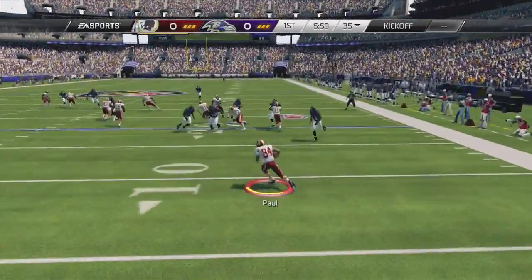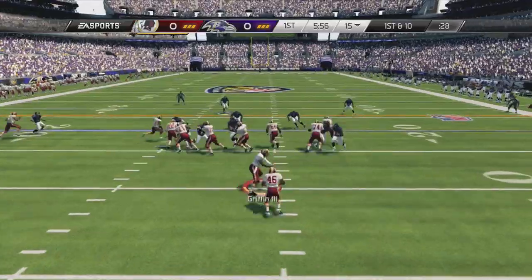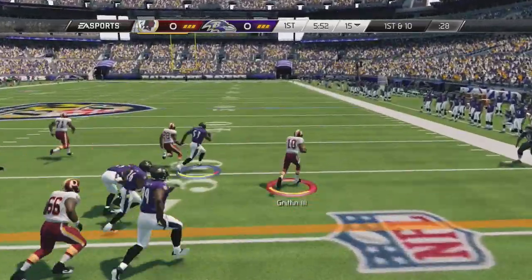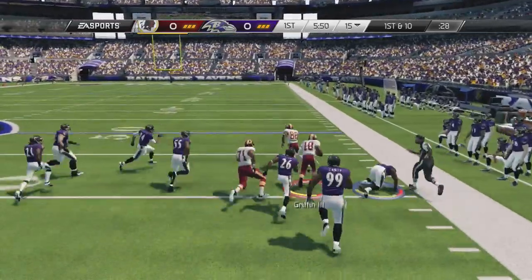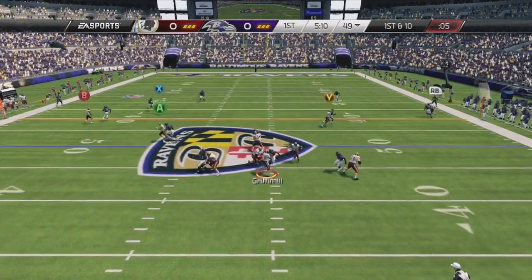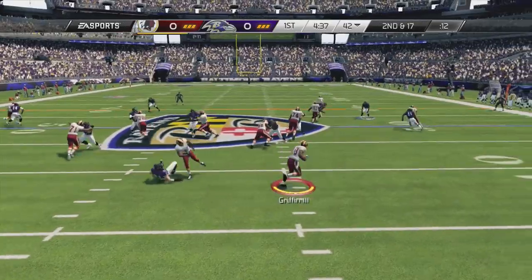What is up everybody and welcome back to another Madden 25 online game. Today we got the Washington Redskins and the Baltimore Ravens. As I said in my last video, I'm having a lot of fun with the read option this year. So why not grab RG3 and do some dance moves out here? Taking advantage of his speed, his agility, all of that right now. Though, we get sacked, but the main reason I did the Redskins is just because of the read option.